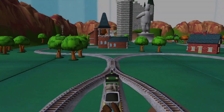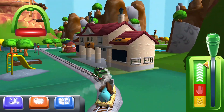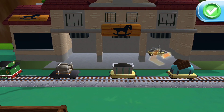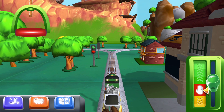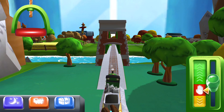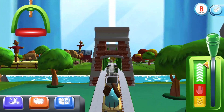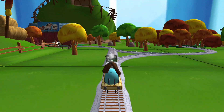Choose a direction. Right leads to a new wagon. Your engine would love to pull that. Well done! Where should we go? Left leads to... Right leads to... Next stop, Crazy Coaster Mountain.